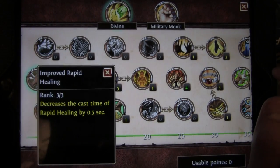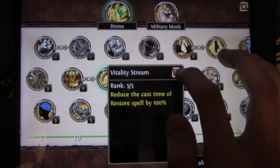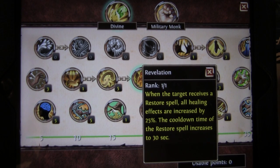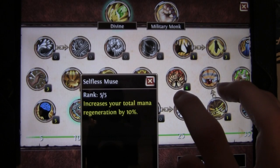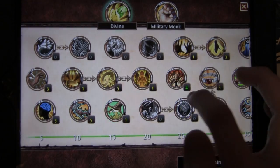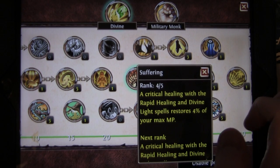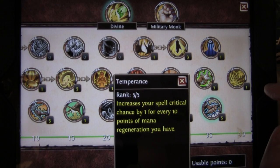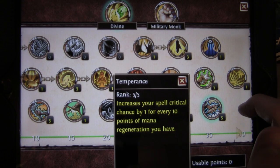A lot of people have asked for my spec. So I have 3 points in Improved Rapid Healing, 5 points in Devotional Grace, and then I went all the way through Restore to Revelation. It increases the cooldown time of Restore to 30 seconds, but at the same time it increases your healing effect by 25%. Then Selfless Muse increases mana regeneration. I put 4 points into Suffering because I also put points into Melee. It increases 4% of your mana when you do a crit. So that's why I also put 5 points into Temperance, which you really need — for every 10 points of mana regeneration, you get crit. So that's really important and it increases your crit by a lot.